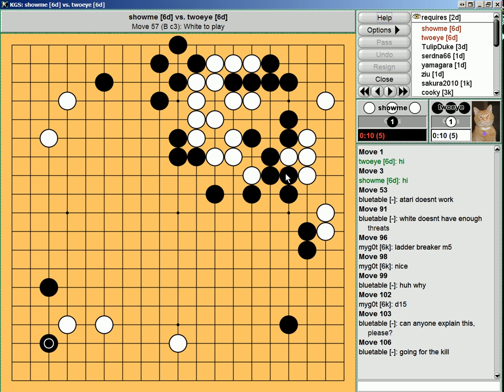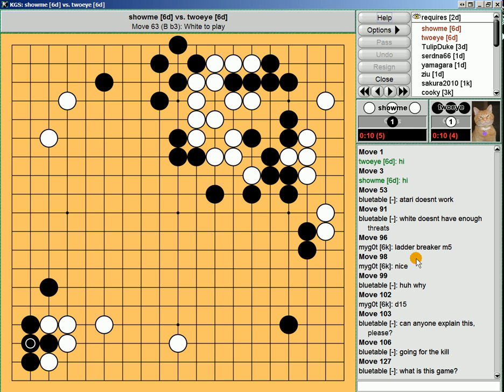And the last one is when people commit a move, a coordinate — just mouse over it and you can see D15 is highlighted there. It's a lot better than having to do the whole DKQ thing and then counting.